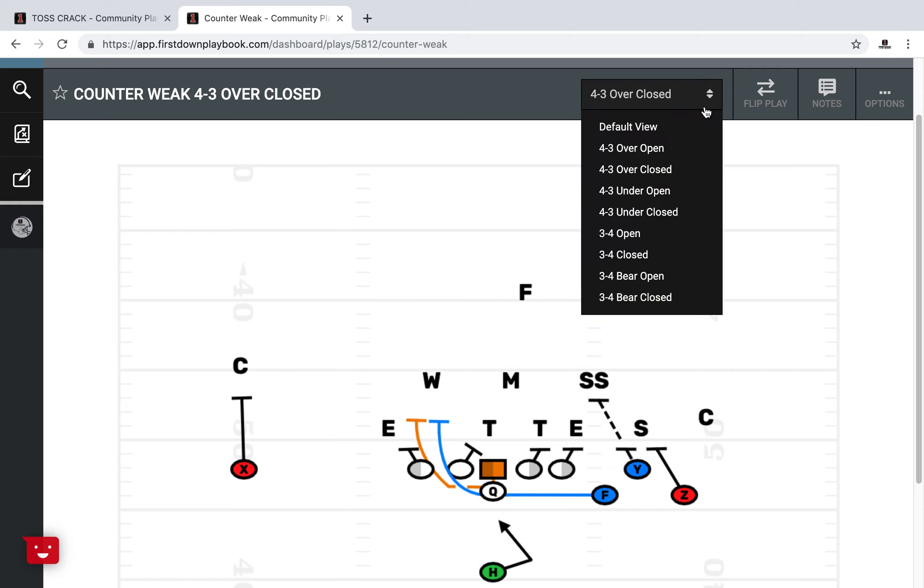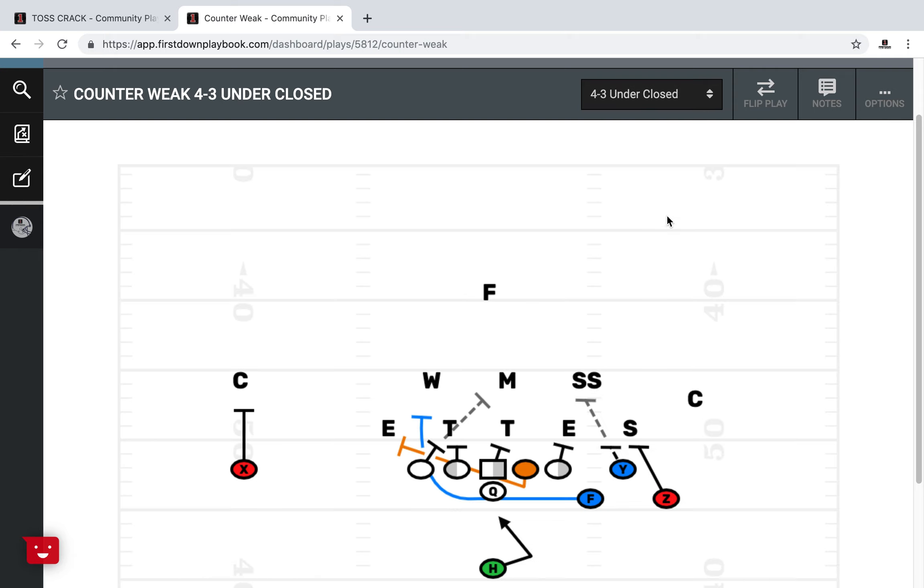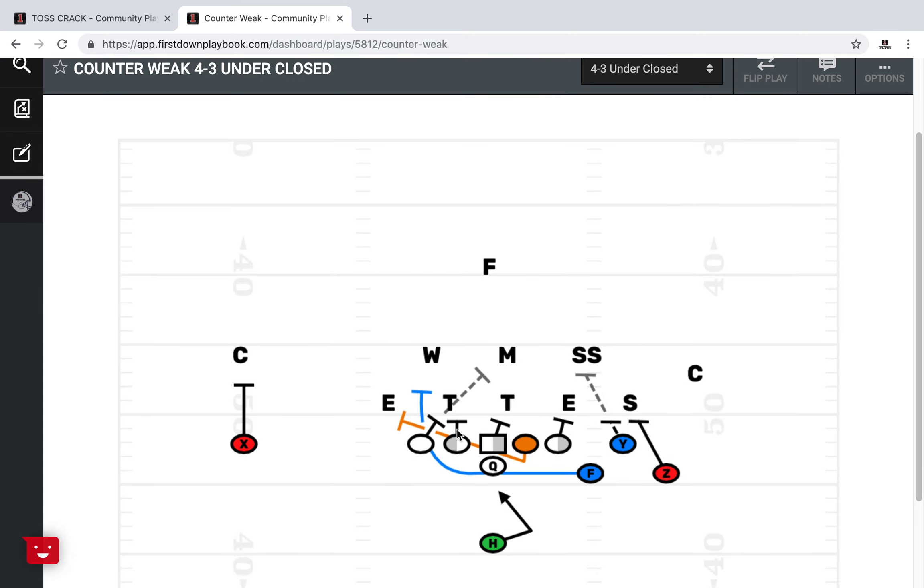We'll get into the under here. When you come back, you'll see that because you've got a three technique over here, that guard's not going to base that in — that guard's going to block down. The guard and the tackle are going to double-team back to the mike. Now your guard is going to pull and kick out the end, and your F will pull around and take the first puller. A very important coaching point: this tackle needs to let that guard and that F know whether he's got a B-gap player or not.